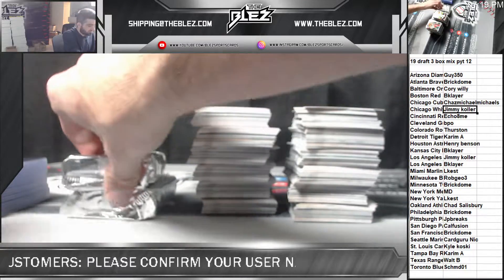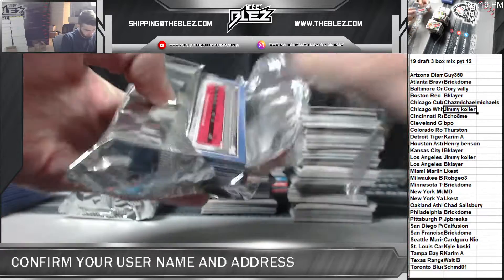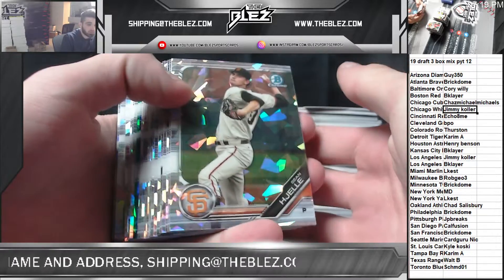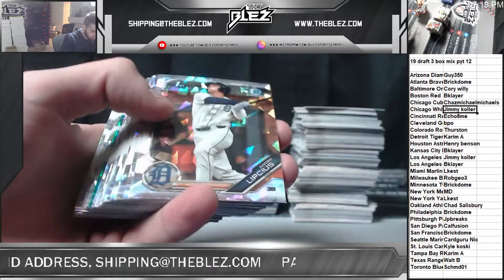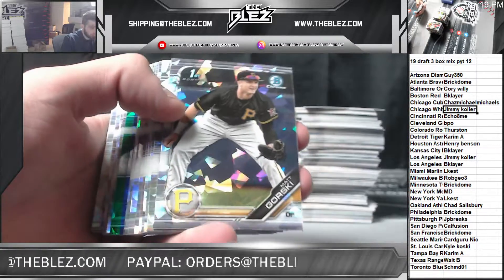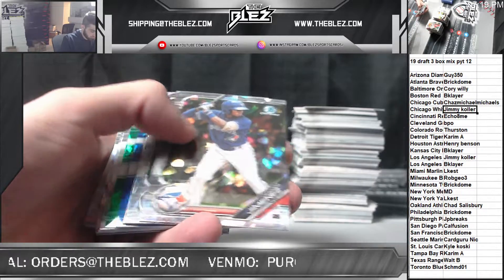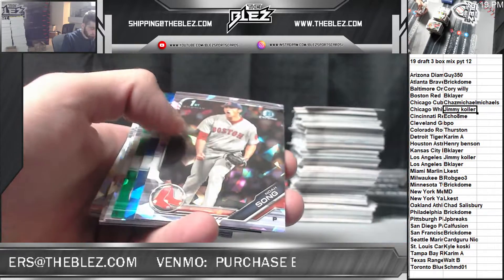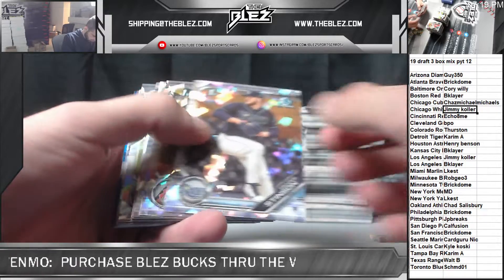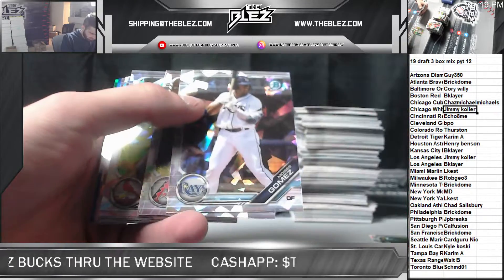All right, here we go. We're going to start with Sapphire — we have a blue and a green. Good luck. Guess the last auto for 20. Gorski, Phillip, the colors at the back, Lodoro for the Reds, Jordis Valdez — quiet start to the Sapphire box.